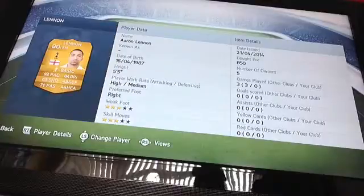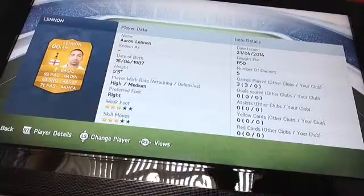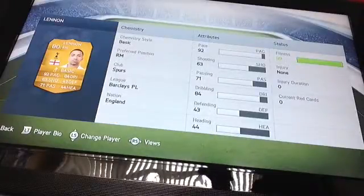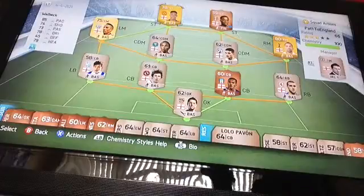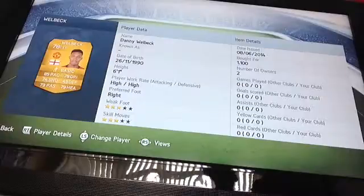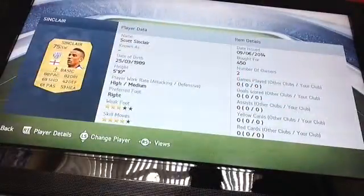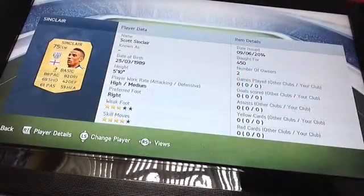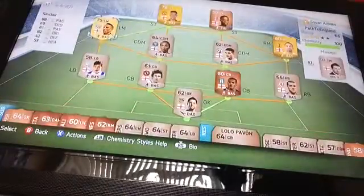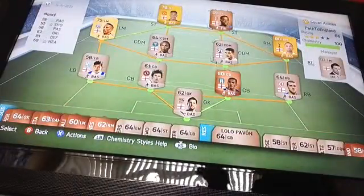Lennon: high/medium work rates, pretty good right foot, weak foot three, skill moves three, and 150 coins — very cheap player, five foot five. Then Wellback: high and high, six foot one, stats are very good actually for a striker. Then Sinclair: five star skill moves, 450 coins, high/medium, 88 pace, 82 dribbling — pretty decent.